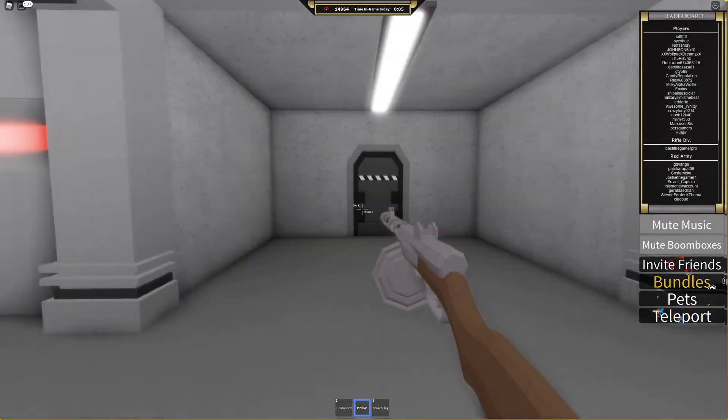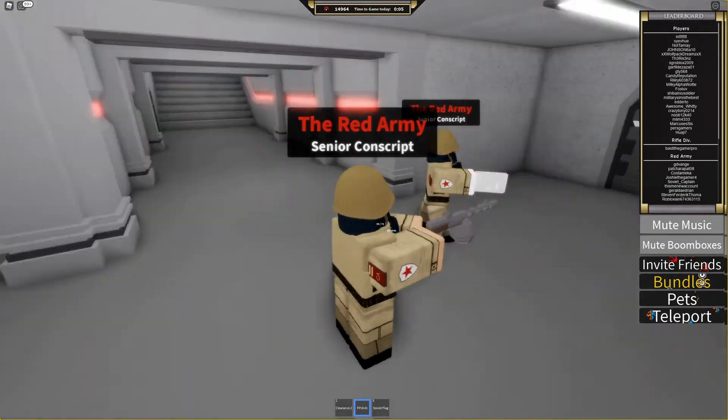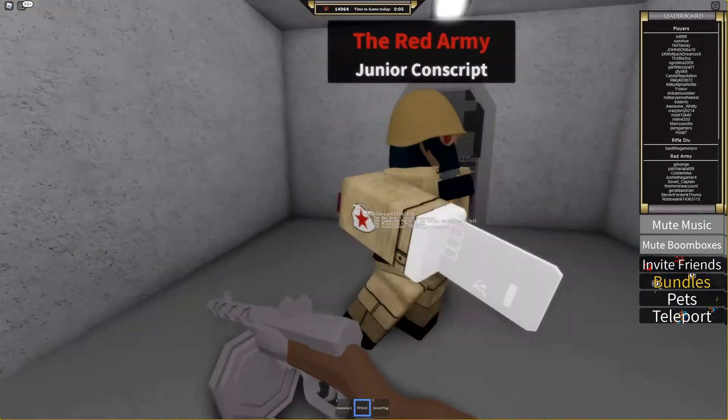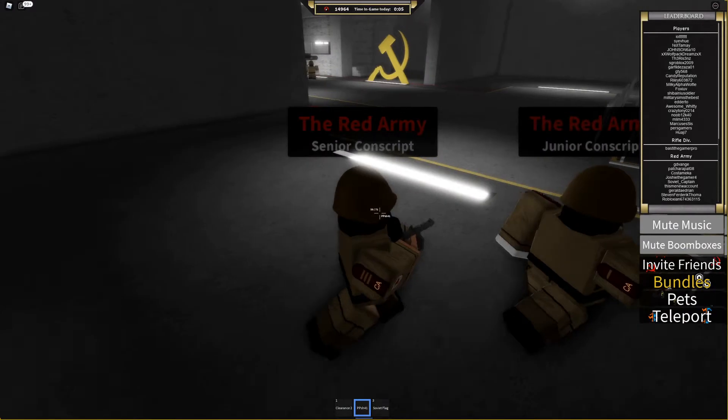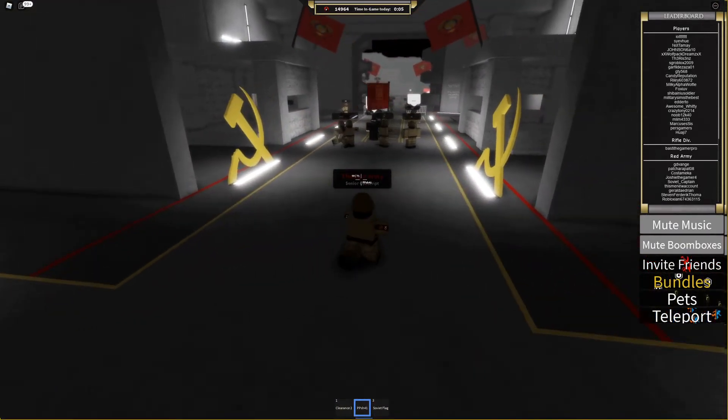You also want to put your gun out, which will be a sidearm called the Makarov, and you want to press Q to holster it. It helps when you are at a post and it makes you look more professional.